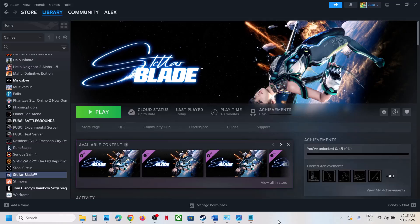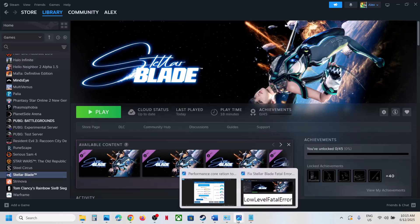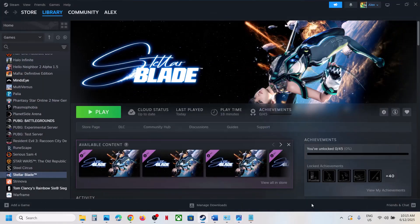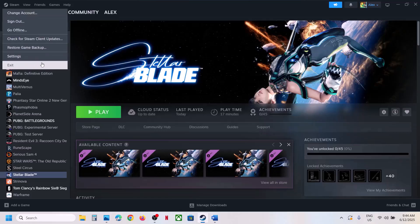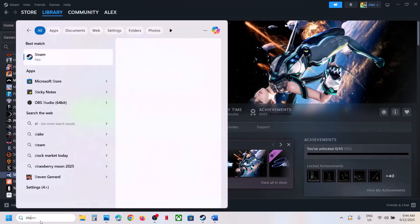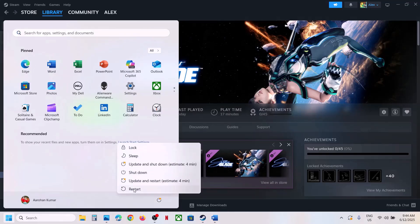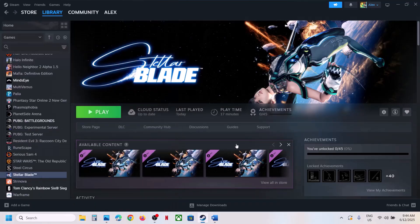Hello guys, welcome to my channel. Today in this video I'm going to show you how to fix fatal error or low level fatal error with the game on your Windows computer. The first step is to restart Steam — just exit Steam and relaunch it. If that does not work, restart your computer. Do not ignore this step; just restart once and after the system restart, launch the game.